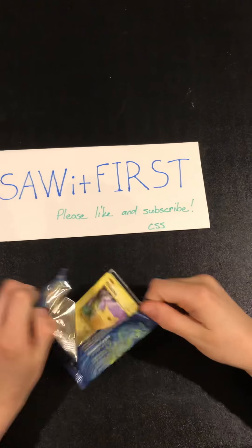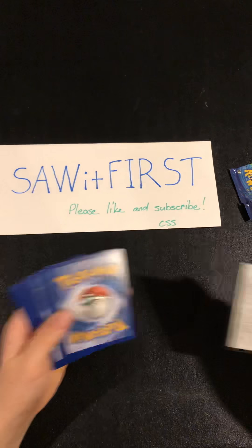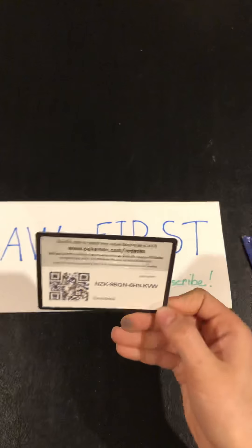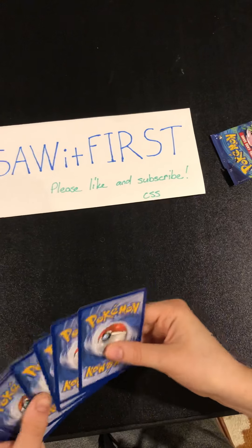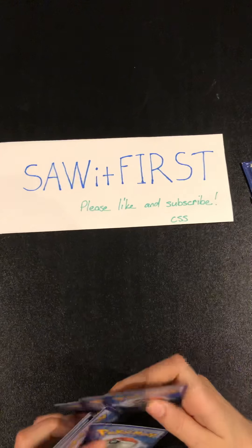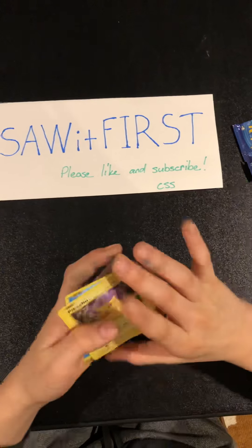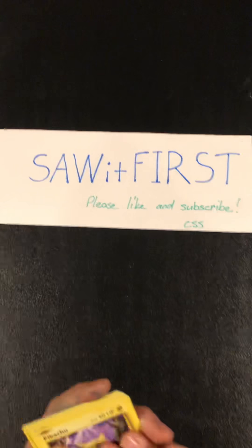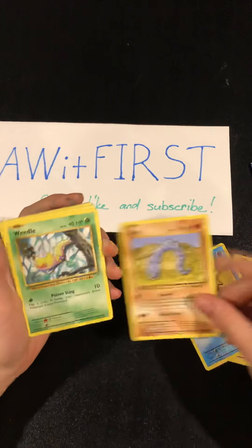Alright, so there's the code card — set that up there. I hope this card trick is right. Alright, so we got Pikachu, Stardew, Onyx.